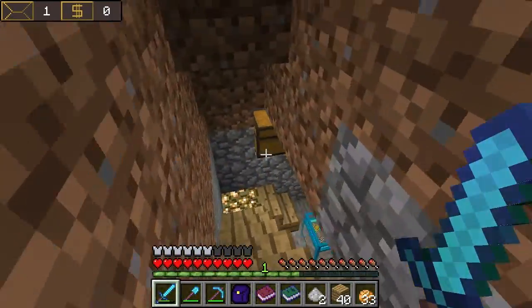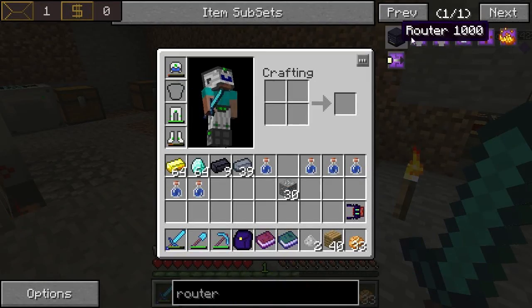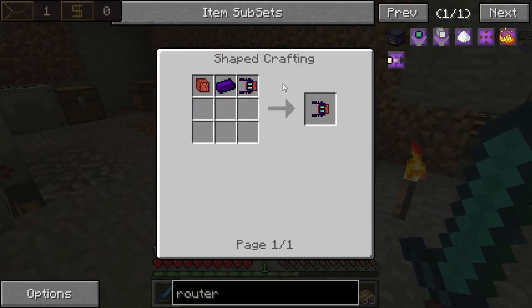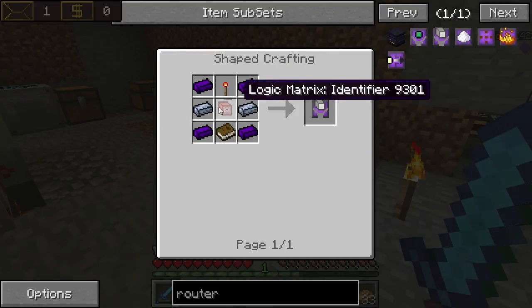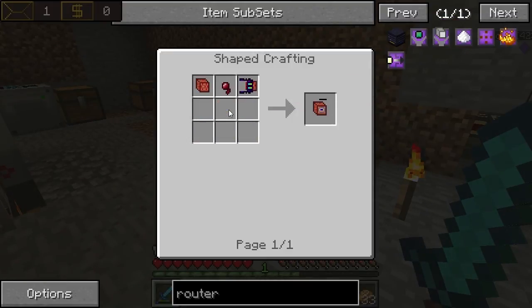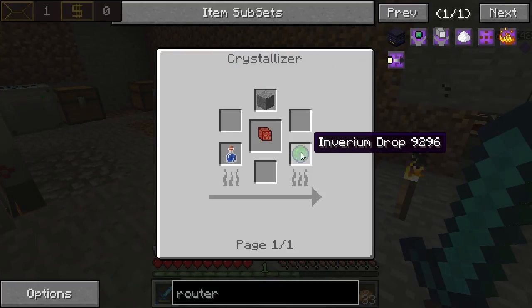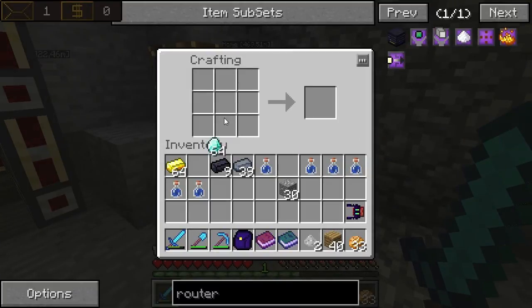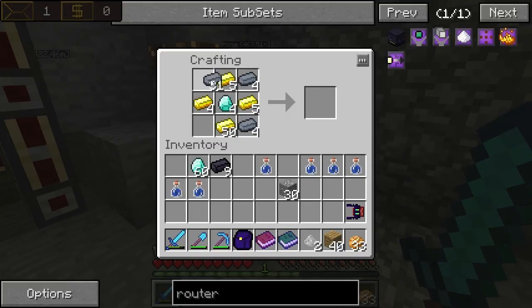We are going to craft those over here and we'll take out the iron and the lead. The first thing we need for this logic matrix programmer is the logic matrix itself, and we are going to need eight of those — four for the logic matrix programmer and then four for the machine filters. Actually, logic matrix identifier. Four for the programmers and then four to craft the identifiers. You need invirium drops for that with water and smooth stones.